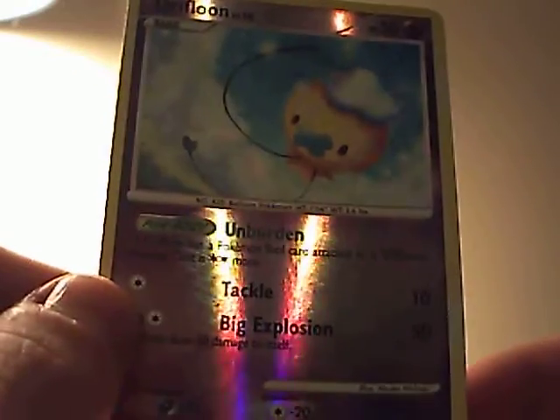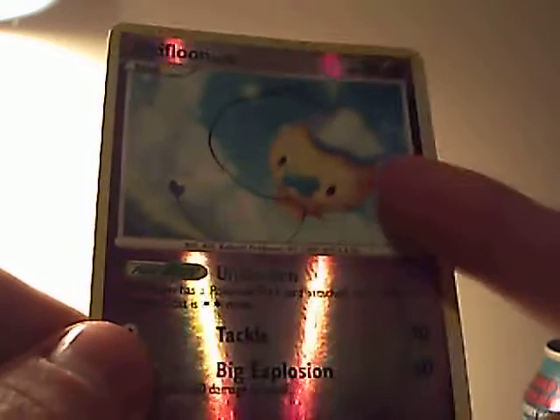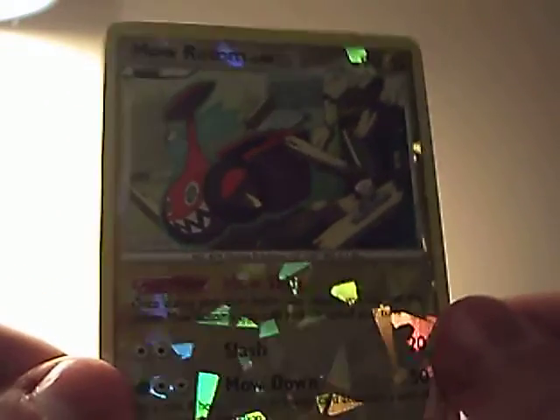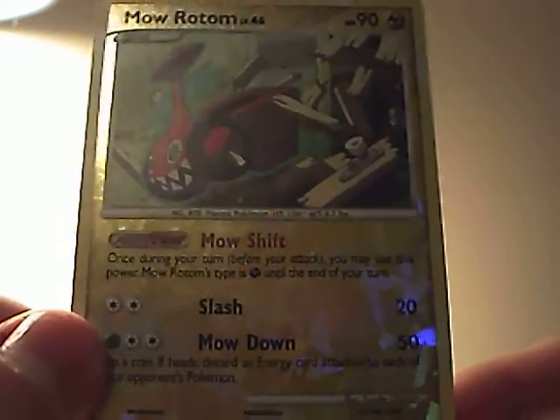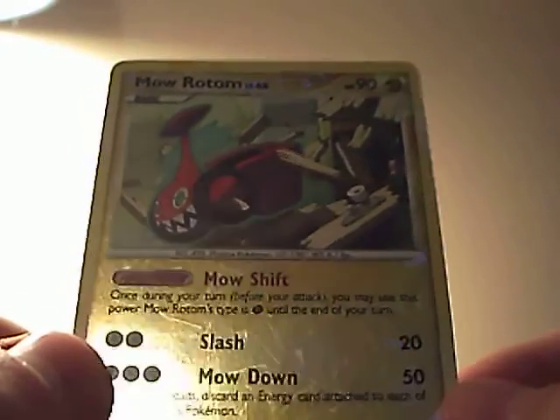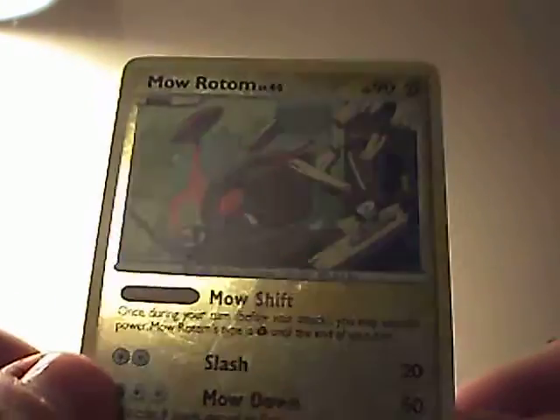Drifloom, shiny from Stormfront — that's pretty cool to see a shiny Drifloom. And finally, this one's gonna make Espeon LOL — the Mole Rocket Shard, which is one of the secrets from Rising Rivals, still one of the funnier ones.